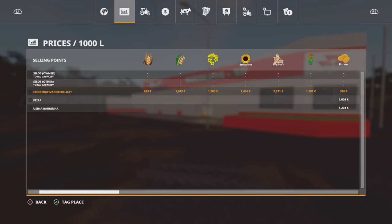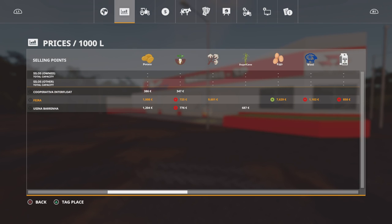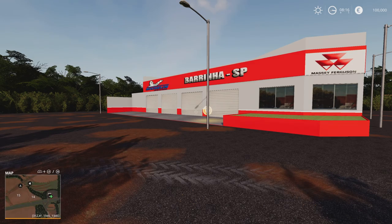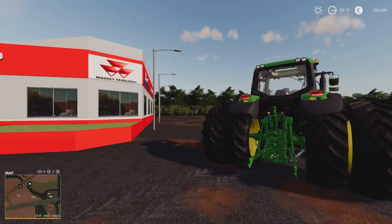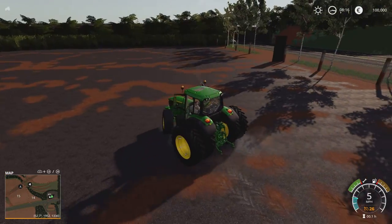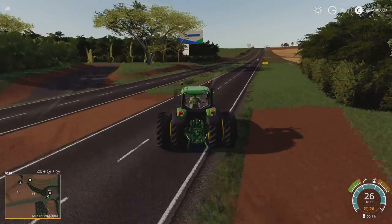The Cooperativa takes your main cereal crop types. There are three main sell points on the map. The Feira takes things like potatoes, eggs, milk, wool, wood chip, and various other things. There's no wood chip sell point other than the Feira. Then there's Usina Berlina, which is a power plant that takes potatoes, sugar beet and sugar cane — very specific. And the workshop thing still has me puzzled — I don't know where else it could be. It's probably in a shed I just glossed over.